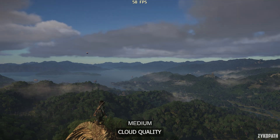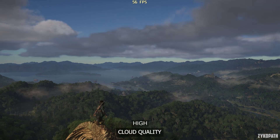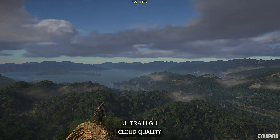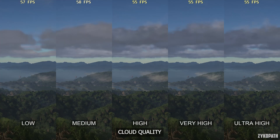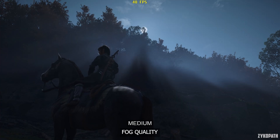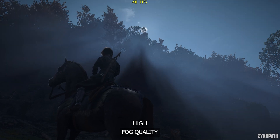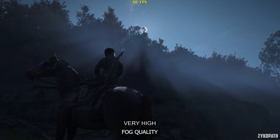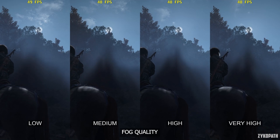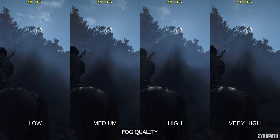The cloud quality setting gradually increases cloud quality with each option. Low and medium perform around the same, while high and above lower performance measurably — so I recommend medium for the best balance. The fog quality increase with each option is very subtle and they all seem to perform the same, so I recommend very high for the best quality at no performance impact.